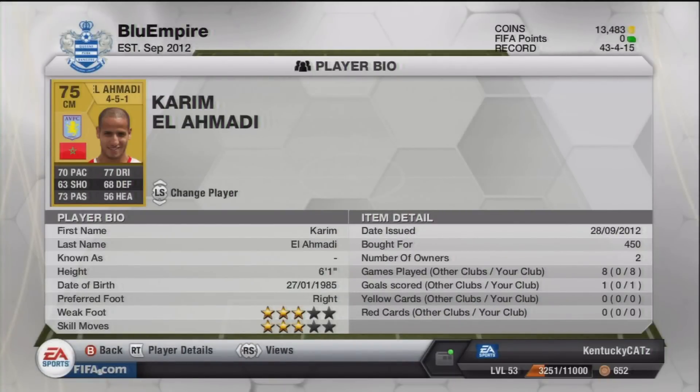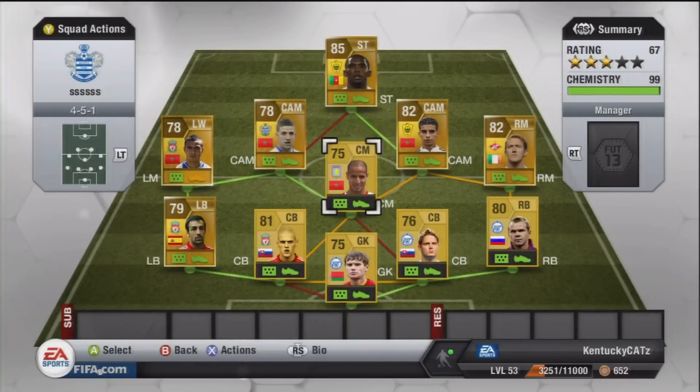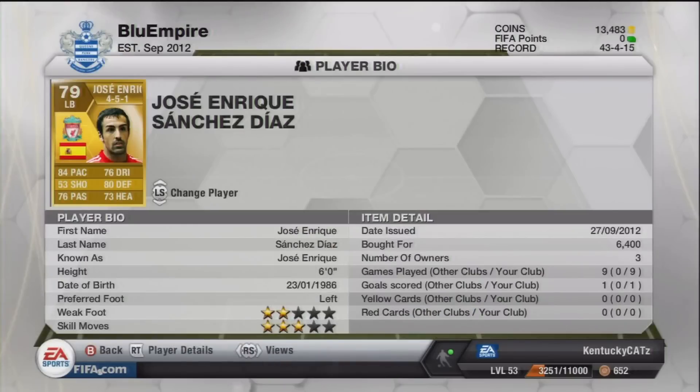Next up is Karim El Amadi. He's just an all-around perfect center mid for me — very cheap. He's Moroccan and plays for Aston Villa. None of his stats are very good, but he's around 6'1" to 6'3" and is very strong. He won a lot of balls even though his defensive stats are not very good.